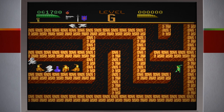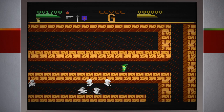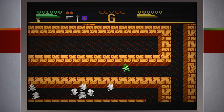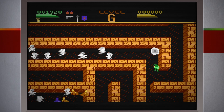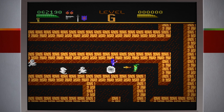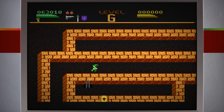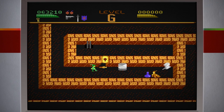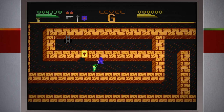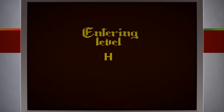Tem que voltar quase o caminho todo. Acho que aqui está a bomba. Prontinho. Cheio de inimigos aqui. Não vou usar bomba agora. Estava atirando para baixo na diagonal para a esquerda. Pronto. Um inimigo que se transforma em outro inimigo. Avancei mais um nível — nível H.